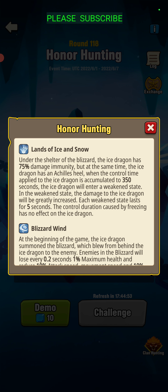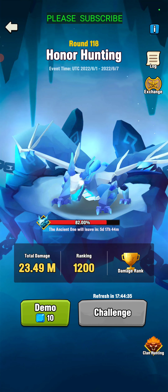Under the shelter of the blizzard, the ice dragon has 75% damage immunity, but at the same time, the ice dragon has an Achilles heel. When the control time applied to the ice dragon reaches 350 seconds, the ice dragon will enter a weakened state, and in the weakened state, the damage to the ice dragon will be greatly increased. Each weakened state lasts for 5 seconds. The control duration caused by freezing has no effect on the ice dragon.